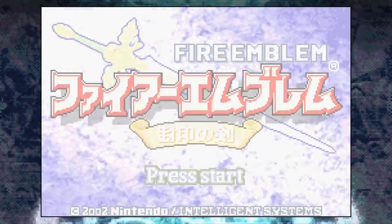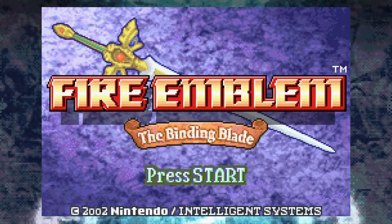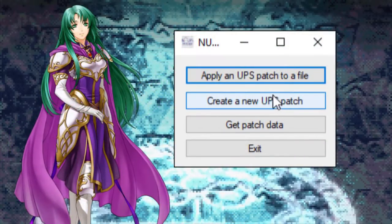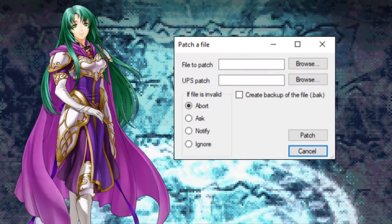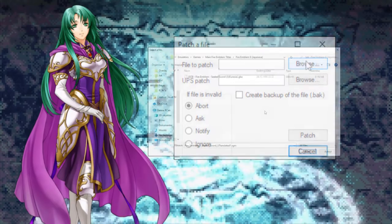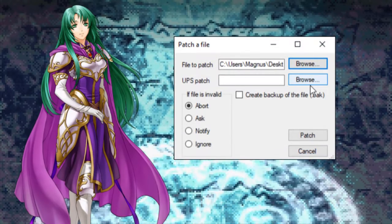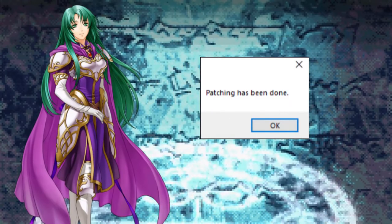There are some other older translations available, but they are in my opinion not of the highest quality, so make sure you get this one as it should provide you with the best experience. Once you have both your ROM and your translation patch, open up NUPS, select the option 'apply a UPS patch to a file' and you will get a screen with two windows: 'file to patch' and 'UPS patch'. Press 'file to patch' and locate your Fire Emblem ROM, then press 'UPS patch' and locate your translation patch, then hit patch. You should now have access to a newly translated ROM.